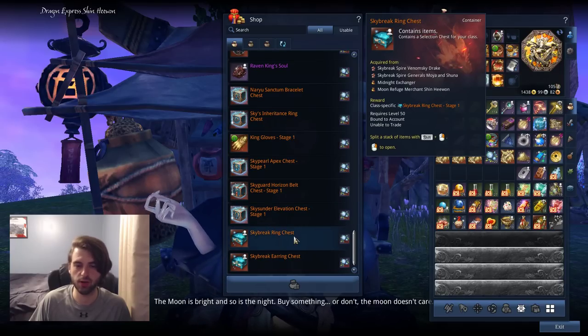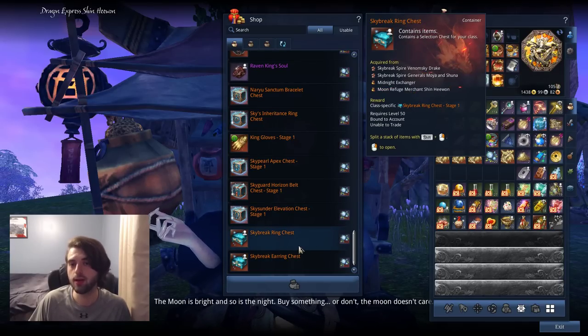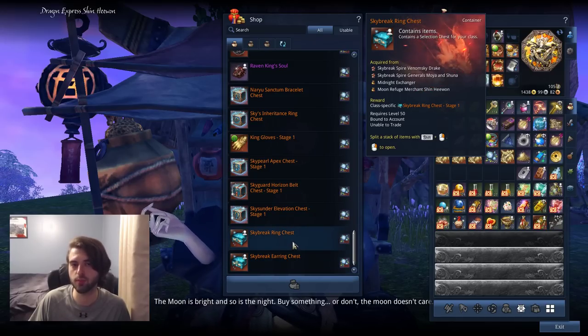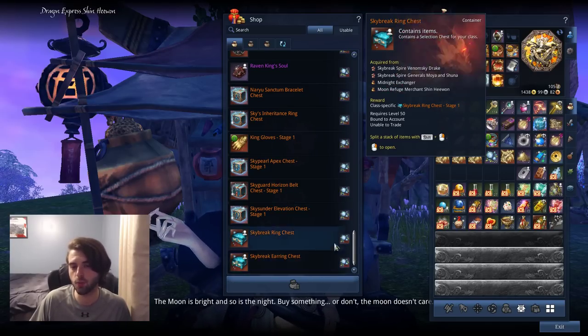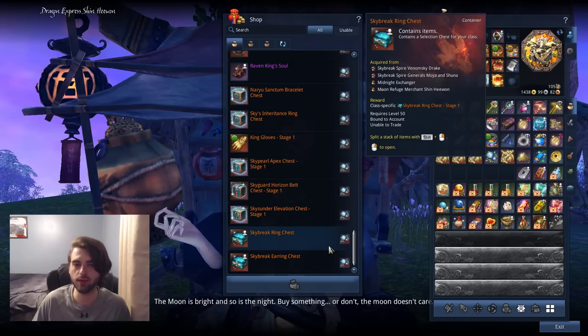Additionally, two of the items — the Skybreak Expire Ring and Skybreak Expire Earring Chest, priced at 600 apiece — are kind of overpriced, especially since Skybreak Expire is pretty easy to get into at this point. You can find a party, and I host free ones every Friday that anybody can join. The accessories drop like candy in there, so it's kind of a waste to spend Moonlight Buds on those. If you take that 1,200 off, you're only looking at 1,950 Moonlight Buds, putting you right around 16 hours — basically two and a half hours a day for two weeks to tackle about 90% of this game.